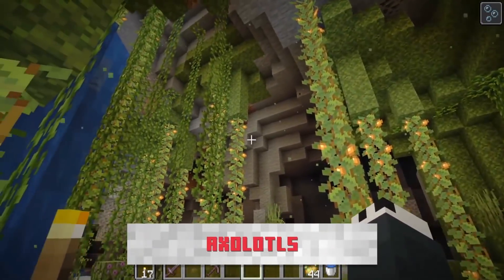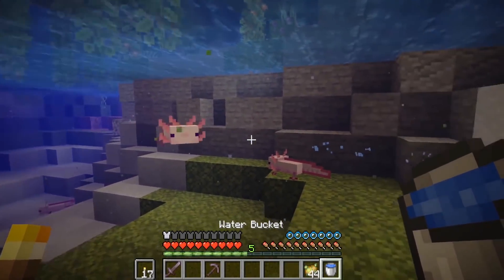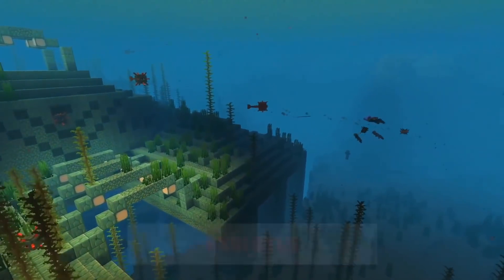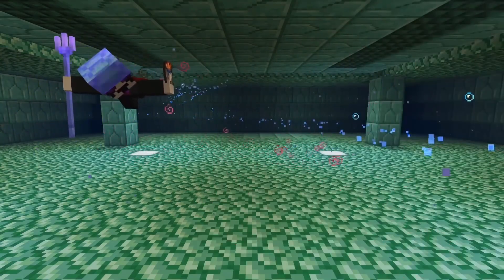Perhaps the most significant thing about lush caves is that axolotls can be found there. They're a very cute, small salamander-type mob, and you can tame them by capturing them in a bucket, then transport them wherever you want. You can build an axolotl army — they showed a player going into an underwater monument with a bunch of axolotls following them and obliterating one of the elder guardians. When an axolotl takes damage, it plays dead, mobs stop attacking it, and it has a chance to regain health before going back into battle.